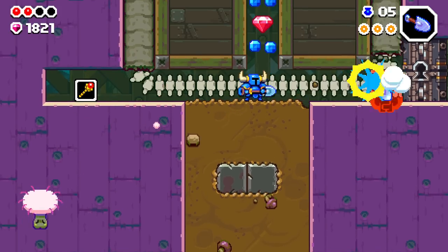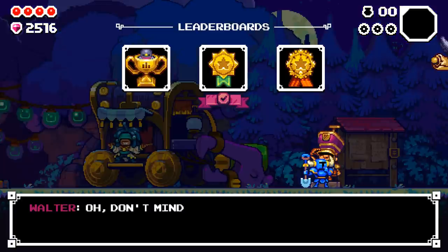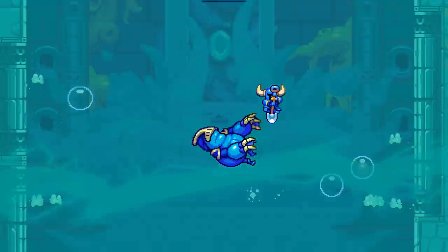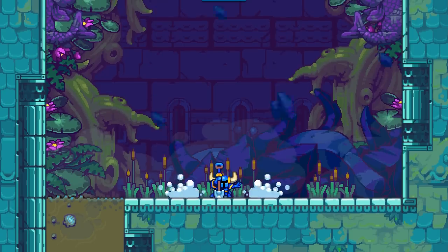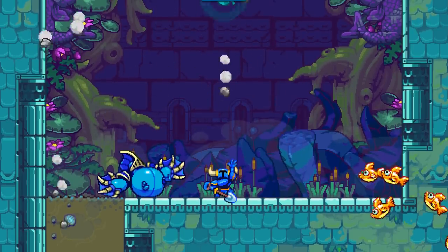Depending on your skill level, expect to roll credits in 8 to 10 hours, though daily and weekly leaderboards can keep you coming back long after. Shovel Knight Dig is an excellent platformer that balances the challenge of its gameplay with a forgiving roguelite loop. If you're a platforming fan and don't mind a challenge, scoop this up. The game is out now for $24.99 on PC, Apple Arcade, and Nintendo Switch.